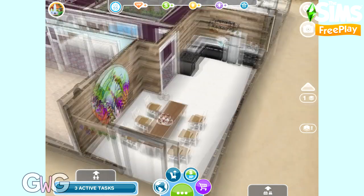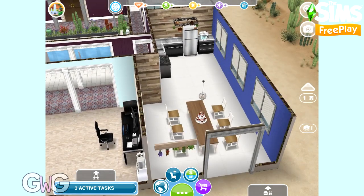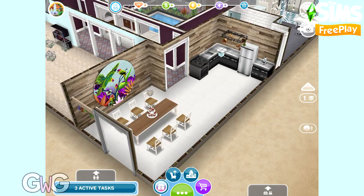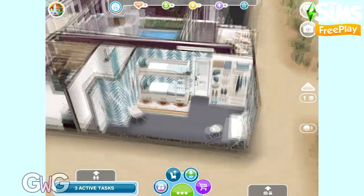And then next door we have the kitchen and dining room. I decided to keep the nice purple wall there, and I thought that the parrot mule went quite nicely with the purple in the wall.